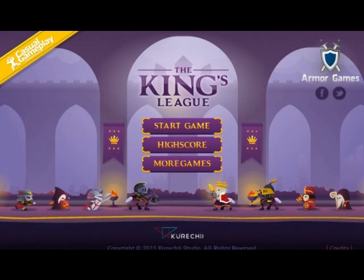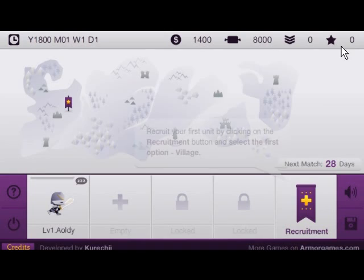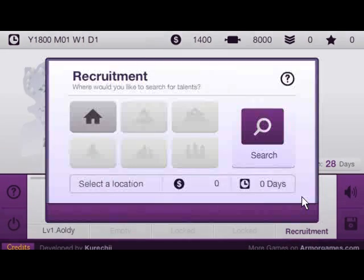Hello my friends, Tass here, going to showcase a walkthrough strategy guide domination tutorial for the King's League. Start off new game. Basically the premise of the game is to hire people, fight in leagues and tournaments that the King is running, win quests, defeat cities, and eventually win the league so that you can battle and defeat the King.